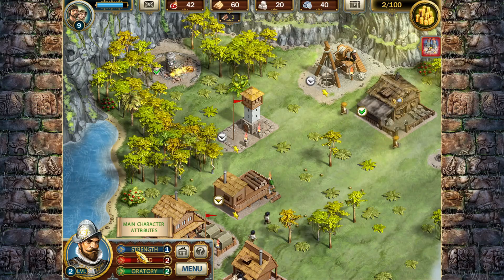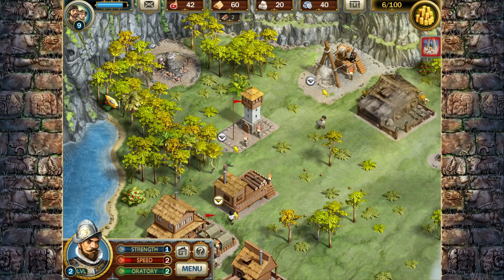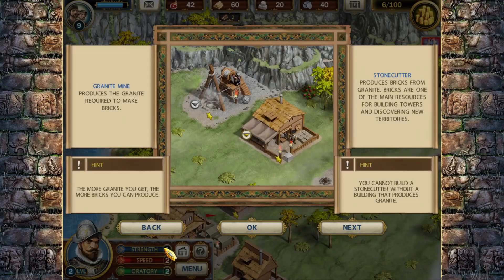If we get a blue gem, it's a jewel stone. Granite mine produces granite, which requires to make bricks. The more granite you get, the more bricks you can produce. The stone cutter produces bricks from granite, and bricks are one of the main resources for building towers and discovering new territories. So we have to have stone to build watchtowers.